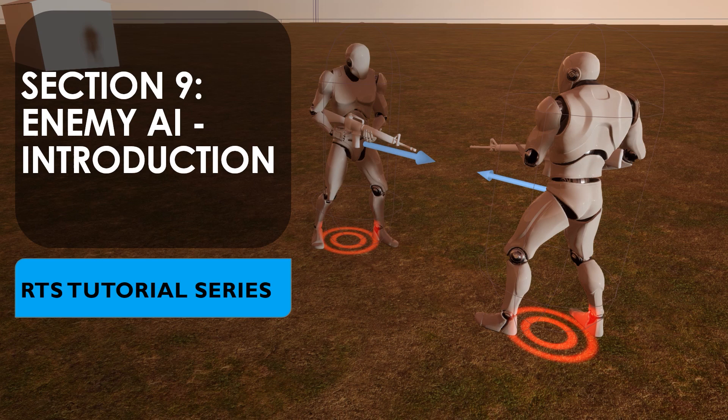In this section, we will update our blueprints to allow for multiple teams. We will then make an enemy pawn and begin working on the enemy logic. The logic builds across multiple videos. We will begin with core components that allow the enemy team to work, and then progress to build up more complex systems.